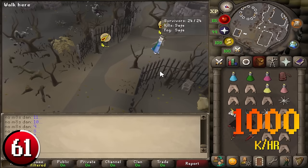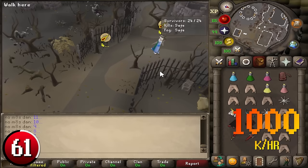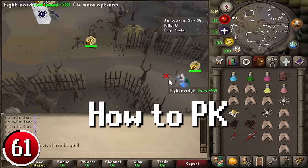Last Man Standing: a surprising entry in the skilling section. LMS is a PVP-based minigame that can make you up to 1 mil per hour if you're very skilled, and much less if you aren't well-versed in PVP. Why this could be one of the better moneymakers is that it will teach you the fundamentals of PVP while earning you some GP. Once you're more skilled in PVP, you can move on to some of the greatest moneymakers like high-level risk fighting.